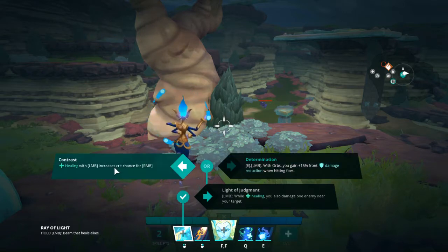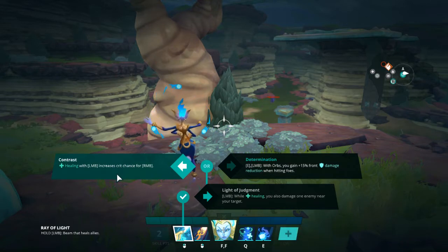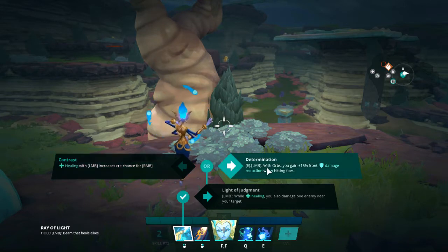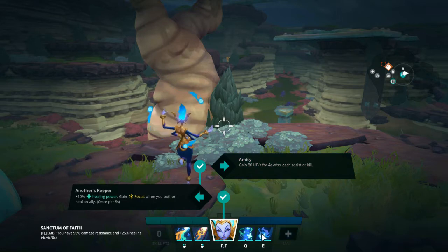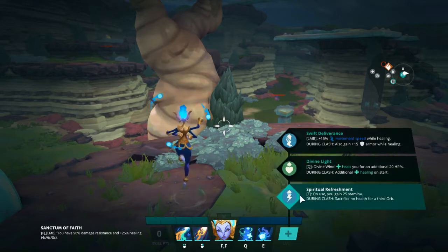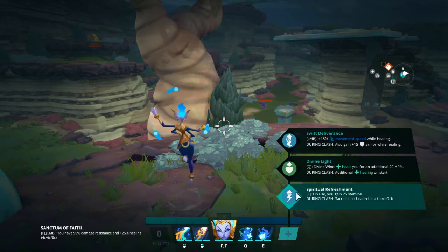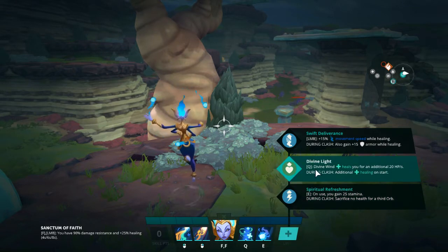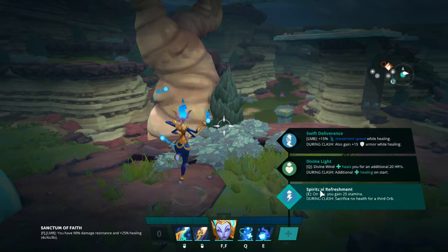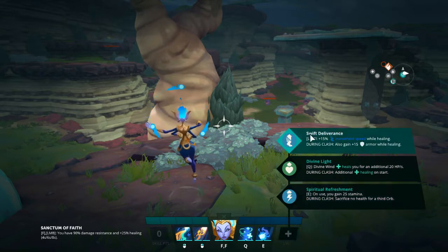For the last couple of points, Determination isn't bad, and Amity is usually what I take. For the specialization, which you take at level five, some people like Divine Light but you really don't need it.